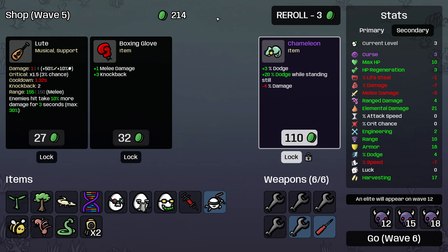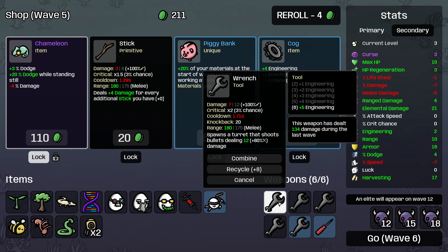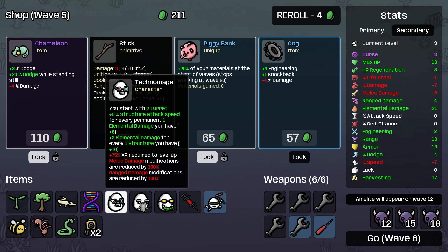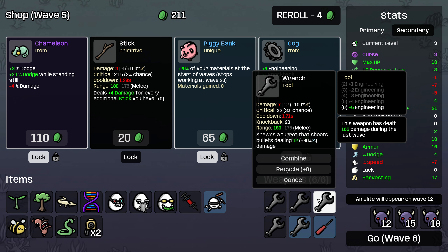Let's roll one more time to try to lock a weapon here. I'll take Piggy Bank as well because we want to bank materials — this character actually does want to do that. The Mage has 50% engineering reduction, but we still do want to build engineering. Since we're building constructs, it's still pretty good.